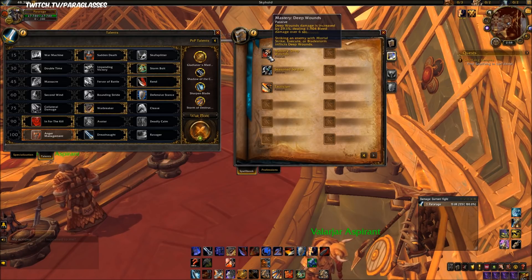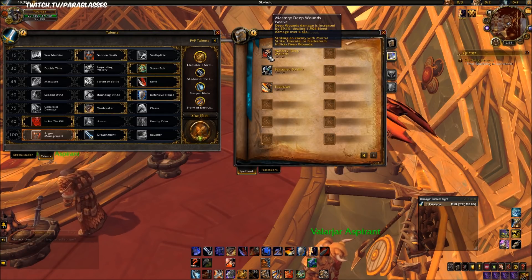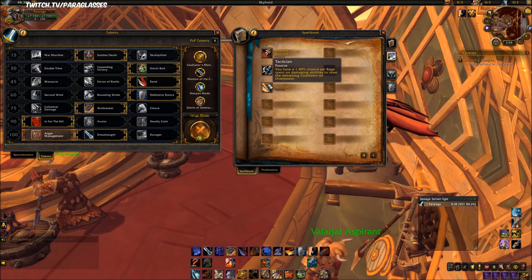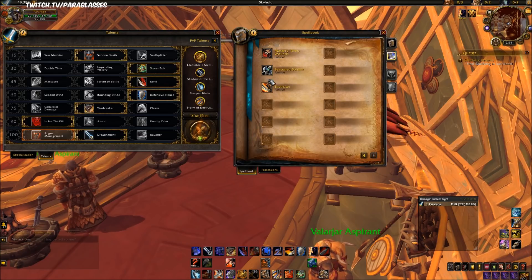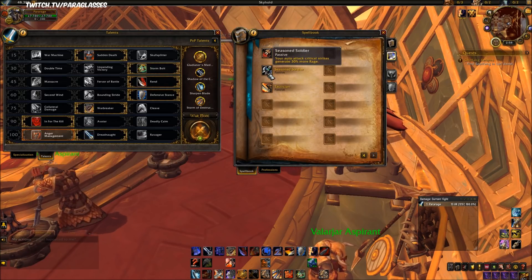Your mastery is Deep Wounds. Deep Wounds damage is increased by 29.1 percent, dealing 1904 damage over six seconds. Striking an enemy with Mortal Strike, Execute, or Bladestorm inflicts Deep Wounds. You also have Tactician, which gives you a 1.4 percent chance per rage spent to reset the cooldown on your Overpower. Seasoned Soldier just increases your rage generation through auto-attack crits.